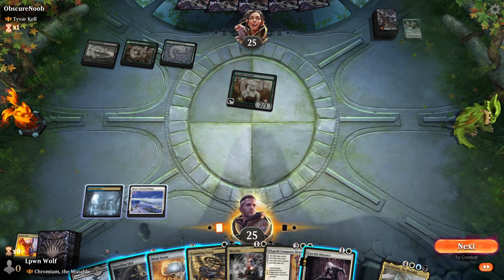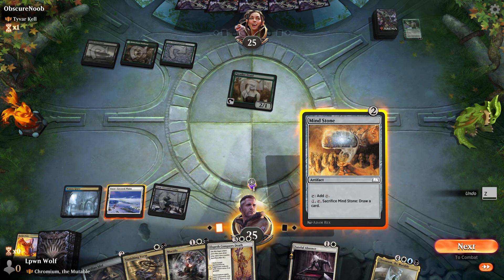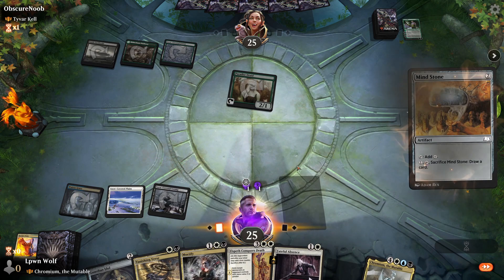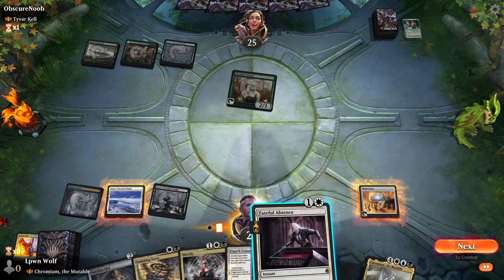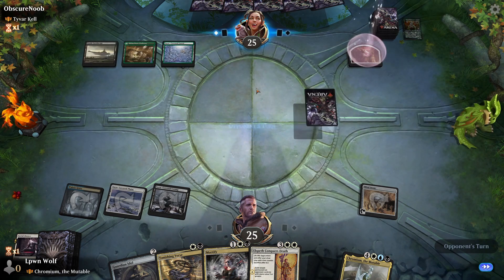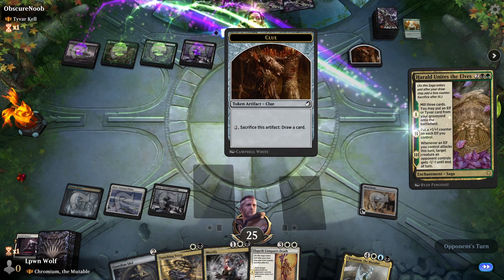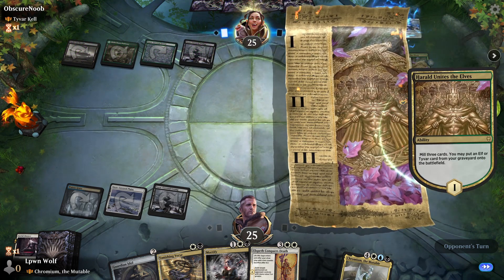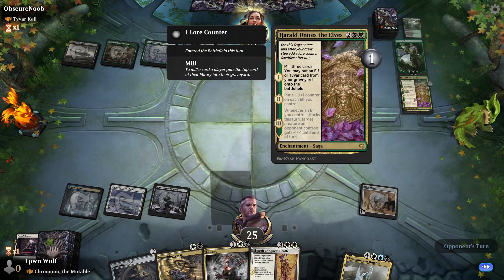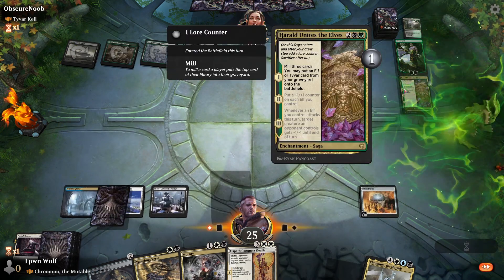Luckily the opponent hasn't quit — I do see that quite a lot these days, which is quite annoying. Let's tap the correct mana here, and I'm happy to kill the Paradise Druid as well just to take them off mana. It's mean but it's just got to be done. Harold Unites the Elves — Harold is a funny name. It's like in design they thought: should we go for Harold? Oh, Harold doesn't sound fantasy enough. Change the O to an A — Harald!